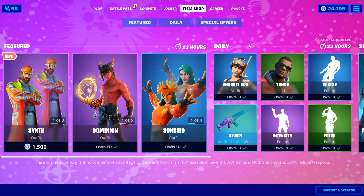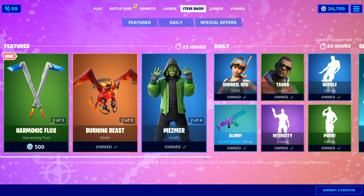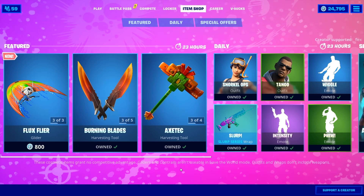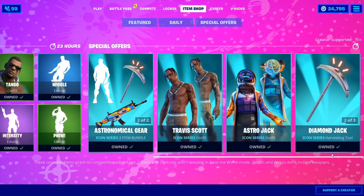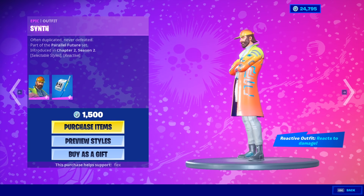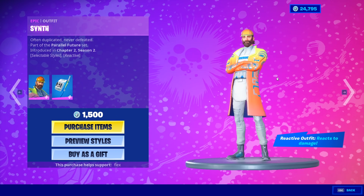The Synth outfit — that's a very unique looking outfit. We have the harmonic flux harvesting tools and the flux flyer. We haven't had a glider in a while. It's been a while to see a glider. We don't get a lot of gliders in the shop. So we have the Synth outfit, and it appears to have edit styles as well.